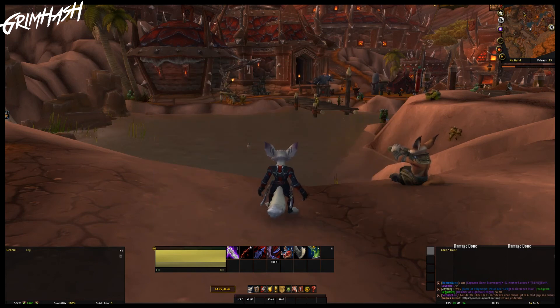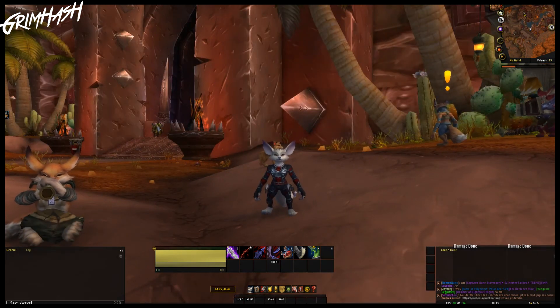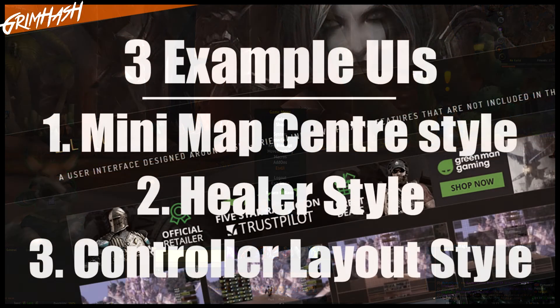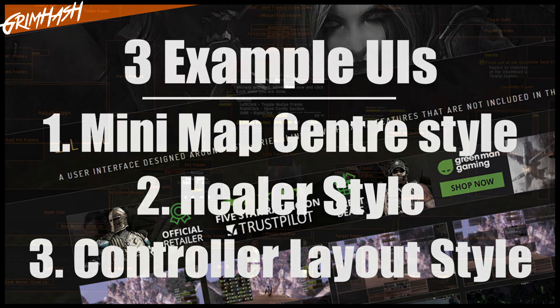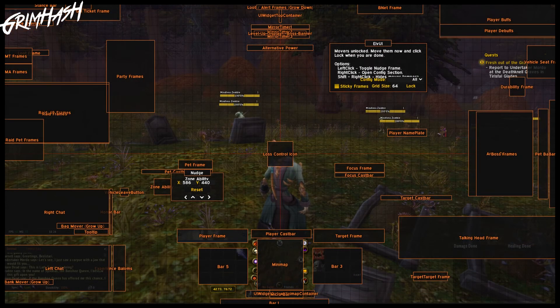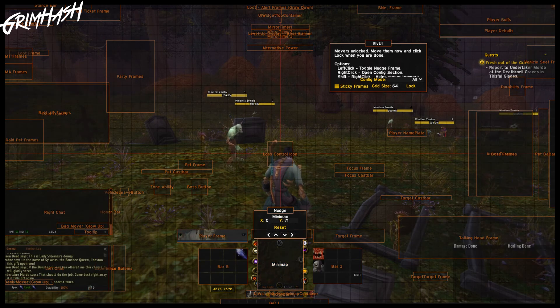If you want, invite one of your friends to a party so it will bring up your party frame, then you can move that around - that's the best way to do it. I would suggest not taking just five minutes to make your UI. Take your time - the more you put into it, the better the results are going to be. In the last section, I've gone through and made just three very simple UIs based on various styles, and it's kind of going to give you an idea of the sort of things you can create going forward.